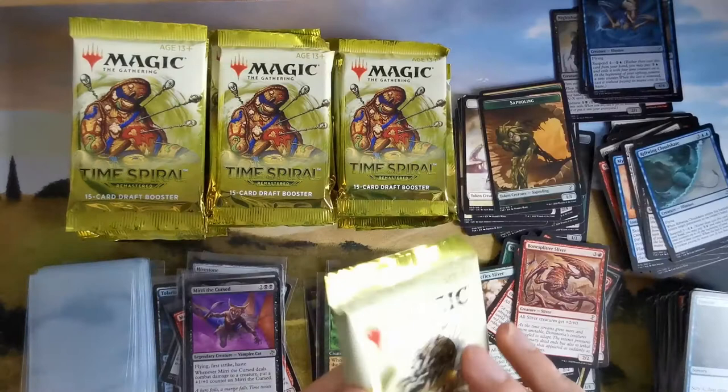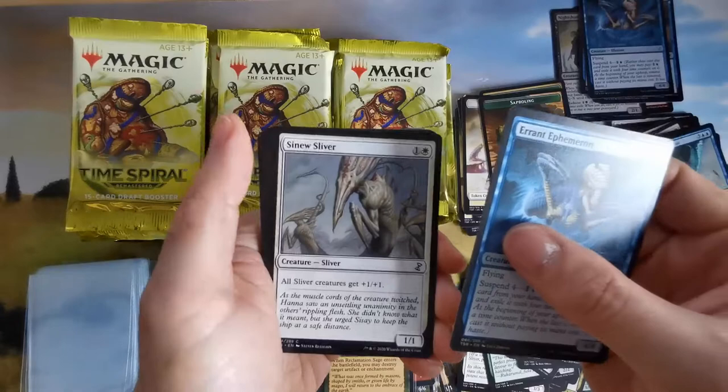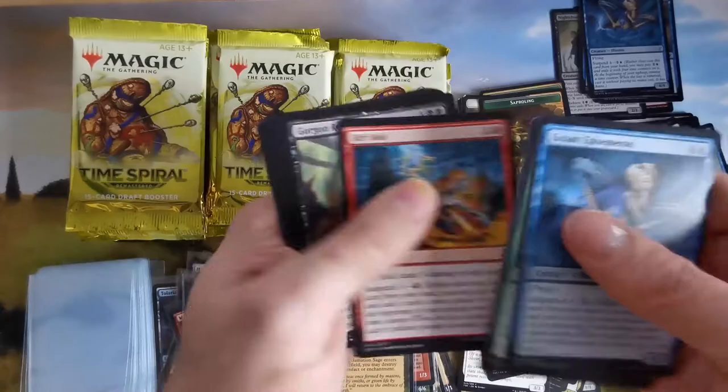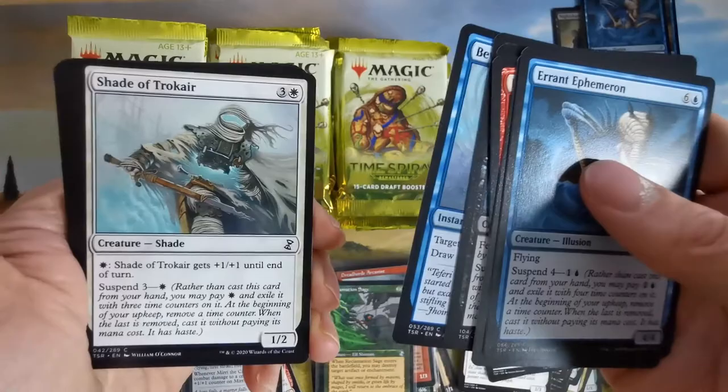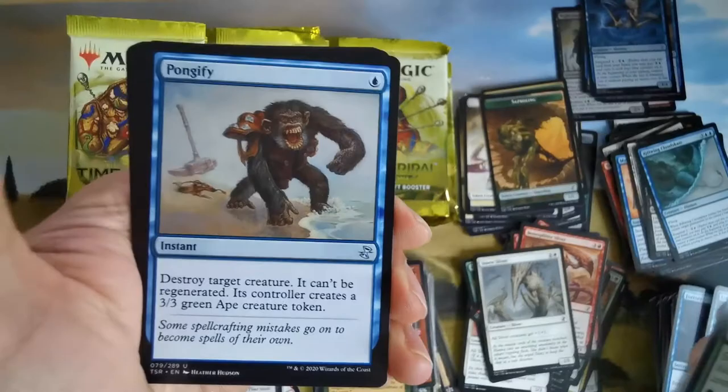I chose to make this stuff on YouTube — what's wrong with me. We have sinew sliver — not bad. If you get a Sliver Queen or Sliver Legion, that would be incredible. A swamp or creature, this ape — not sure. An elf shaman or something that buffs with morph, and we have Read the Bones.